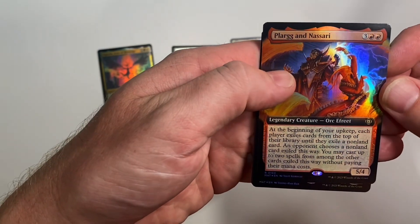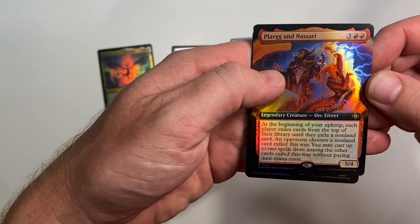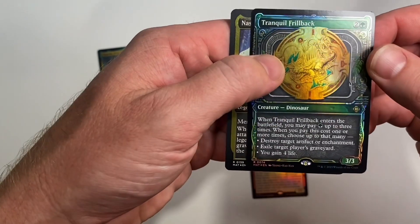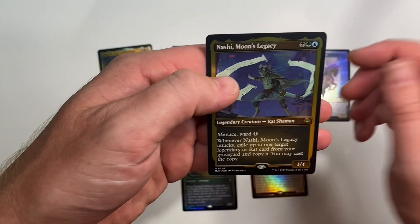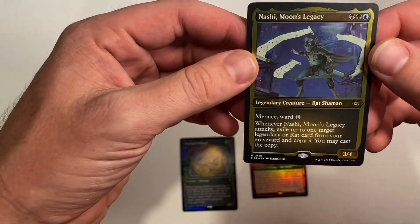Plarg — that's kind of nice, I'm not sure how good that is but I definitely like it. Tranquil Fallback, that dinosaur creature — that's pretty cool. And the She Moon's Legacy in the foil etched.